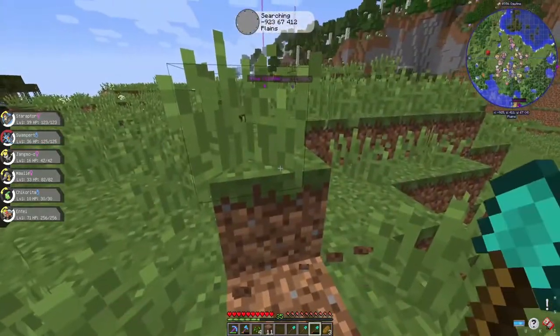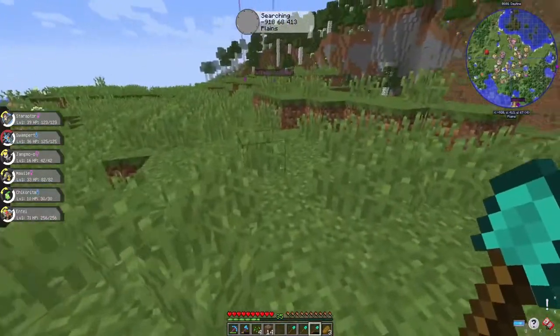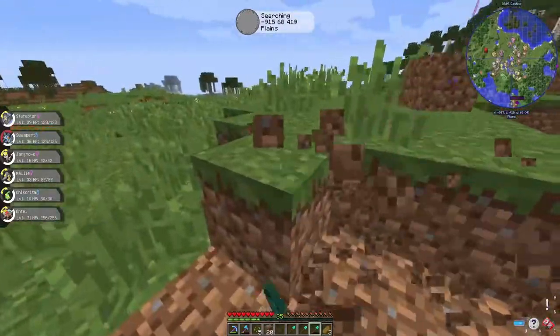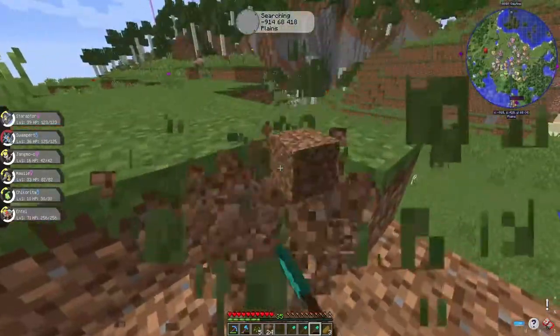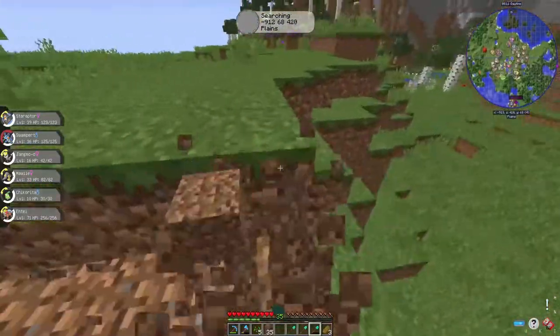We do have a swamp, and we've got a ghost tower! You can see it right here on the map. So we can get loads of XP from that.